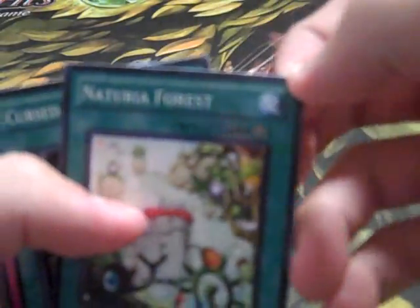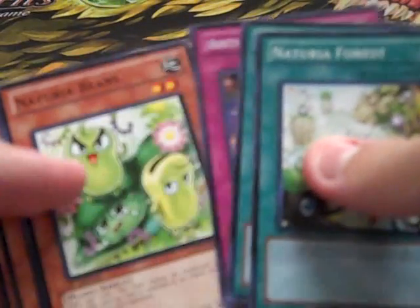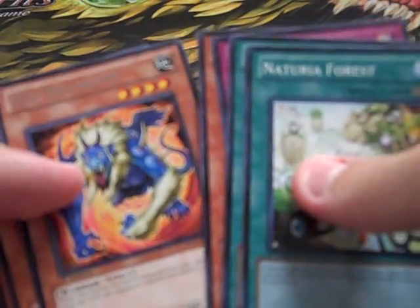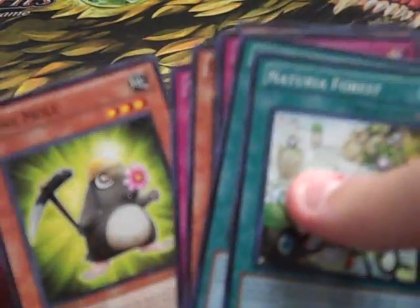Oh, come on, not again, not again. Oh, it has a bend in it. Natural Forest, Cursed Armaments, Anti-Magic Prism, Natural Beans, DD Destroyer, Stronghold Guardian, Damage Eater, Watt Cannon, Mind Molar.